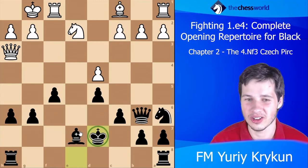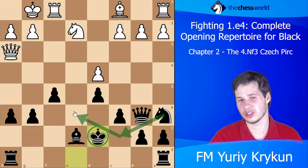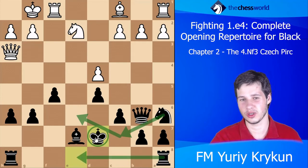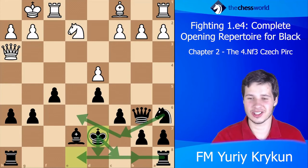First of all, Black doesn't really need to go for it — Black could even go Ke8, give up this knight, establish the king on a safe spot, and later go Nc7, Ne6. Black is a pawn up and the king is perfectly safe — just move the rook away and hide the king if needed.